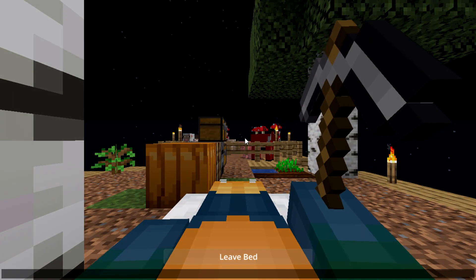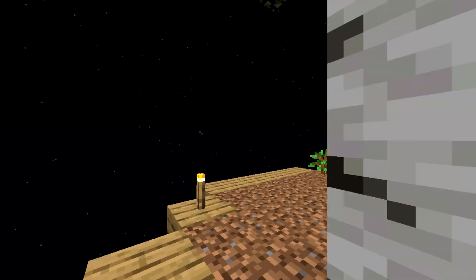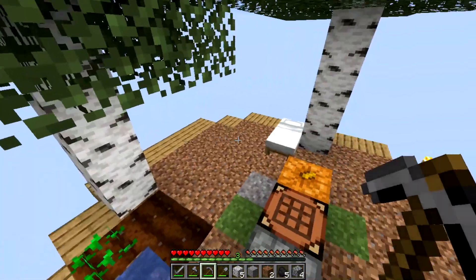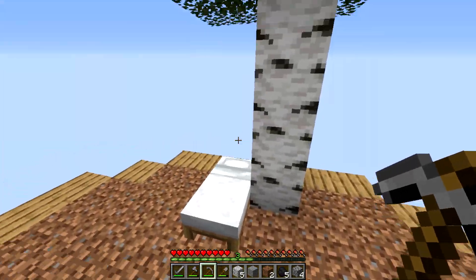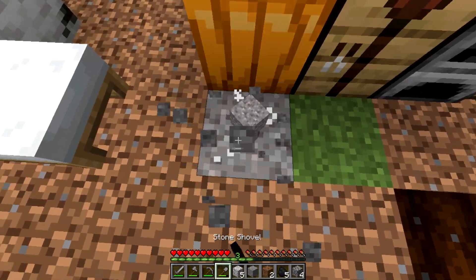And we're just gonna keep on going. We can actually go ahead and sleep now, which is actually really nice. So we're gonna go to sleep and wake up hopefully to no mobs. There we go — we are awake and it looks like we're all good. It's actually not raining anymore. We slept right under a tree, which is actually pretty dope. But I guess we're gonna continue to see if we can get any more iron here.